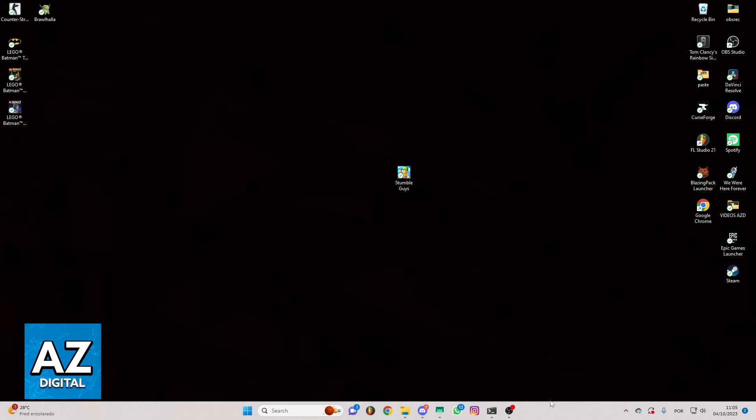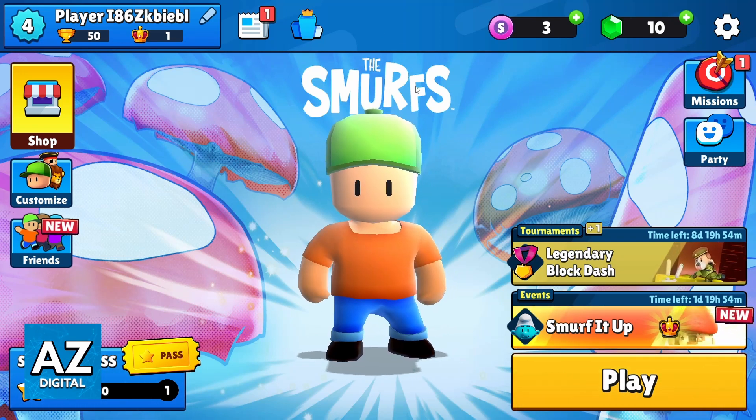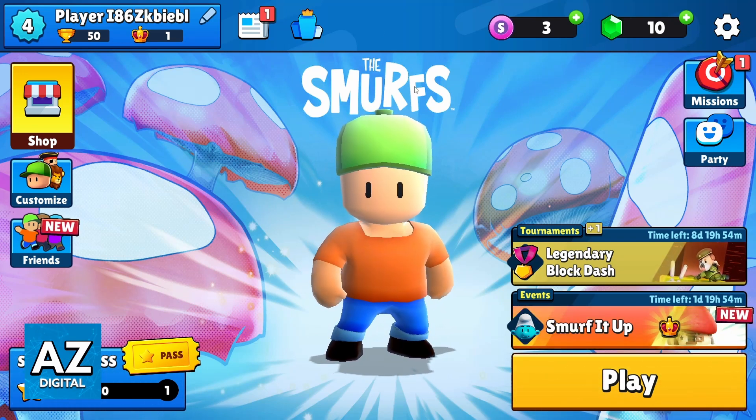First of all, you need to locate the StumbleGuys app on your device and click to open the game. After you open the game, you'll be able to see the game home screen.